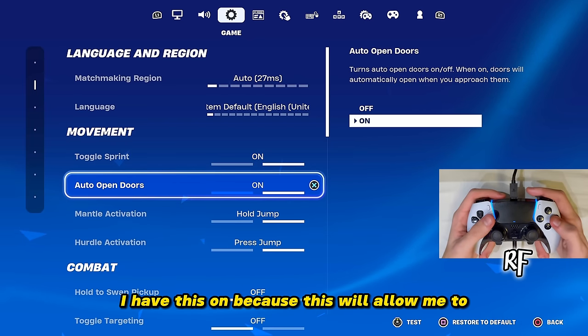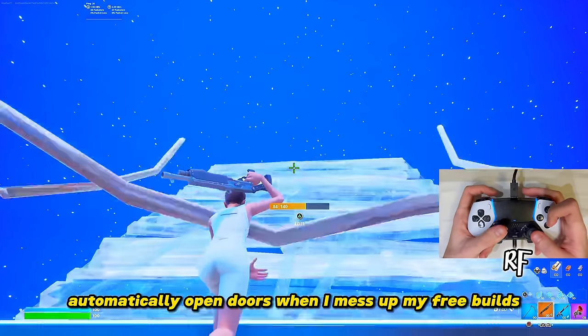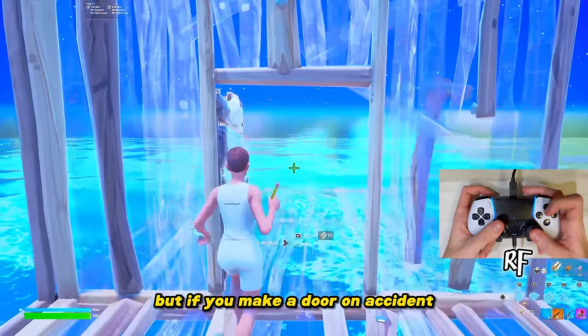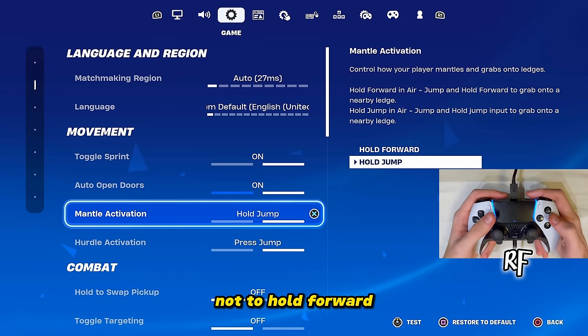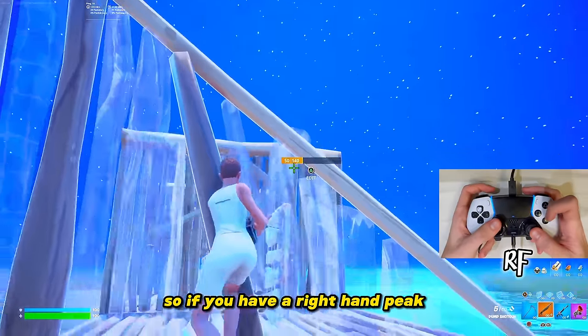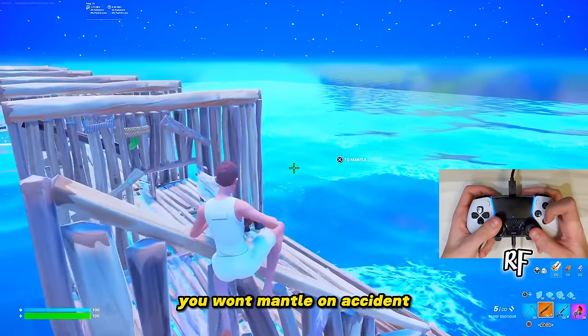Auto Open Doors I have on because it lets me automatically open doors when I mess up my free builds — sometimes you edit and make a door by accident, but you can just run straight through it and keep building. Mantle Activation I have on Hold to Jump, not Hold Forward, because I don't want to mantle by accident when going for a peek shot.